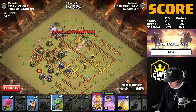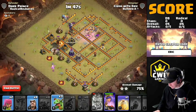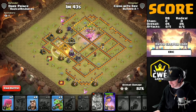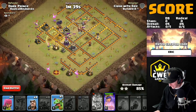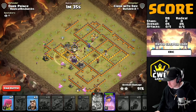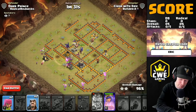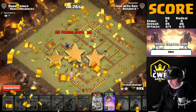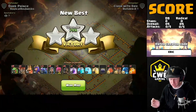I was thinking about bringing some wall breakers instead of the balloons to get the heroes in, but it doesn't even matter — that E-drag got so much value. The king and queen going inside the base, heal on the hogs to get them through, and this is absolutely crushed. Look how many troops we have left over — I'm going to call it. Oh baby, it's a triple! Starting off strong here for Double Barrel.